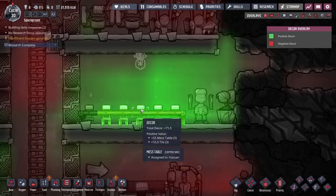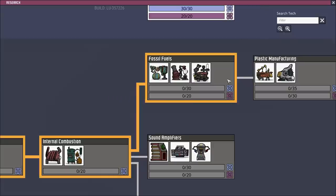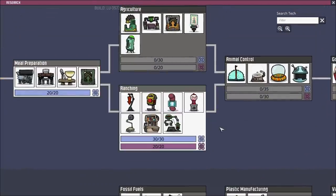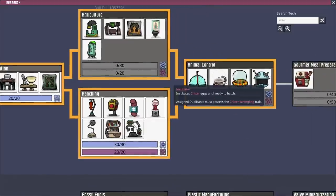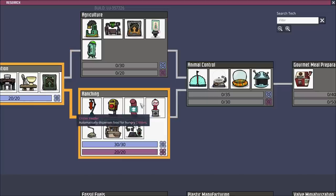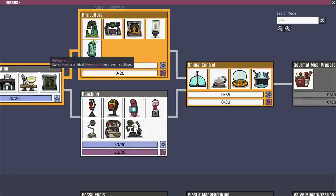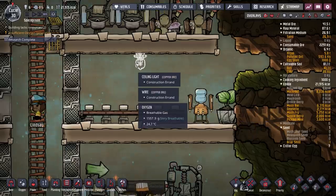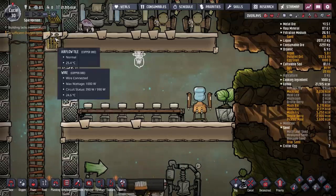We've done the research — fantastic. Once they've finished that, let's have a quick look at our research. Nice. And now we have all of these options for our ranching — critter traps, incubator (you need to incubate the eggs — I forgot about that), fish trap, critter sensor. Maybe let's go for agriculture — all right, let's just go down this route and get that done. Put it on an eight, get that finished. And then we can see what the decor is in this room.